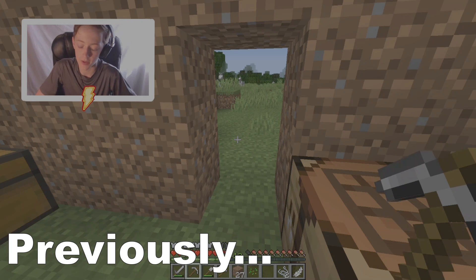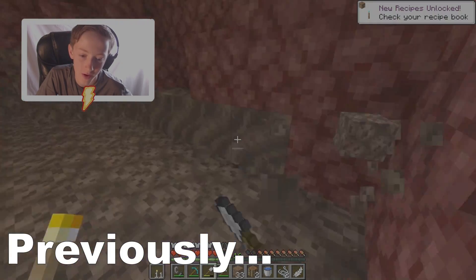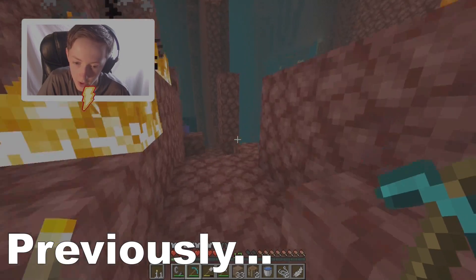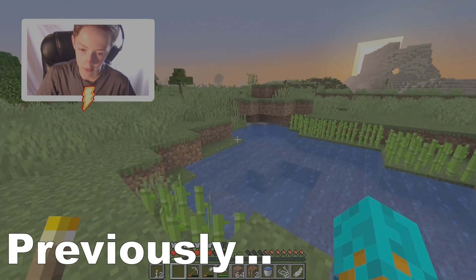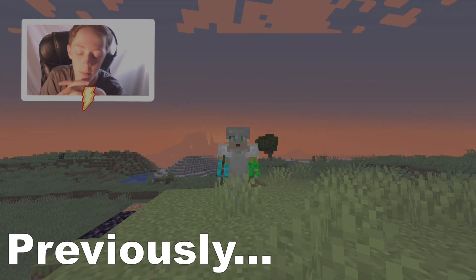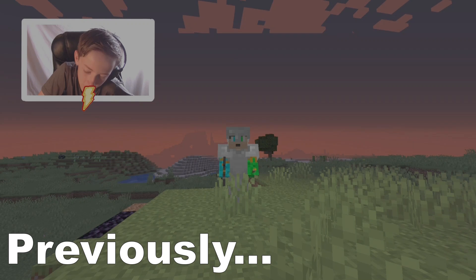Previously on AtomicCraft Survival: In this episode I planned to make major progress. I dug down to Y level 11. We went to the Nether - we're now in Minecraft 1.16, the Nether update. Got some quartz. We extended our house a little bit; the floors look good with cobblestone. Got a little bit of sugar cane, put it around the water hole. So a recap: we dug down to Y level 11, found some diamonds, went to the Nether and got soul sand, and changed the floor of our house.